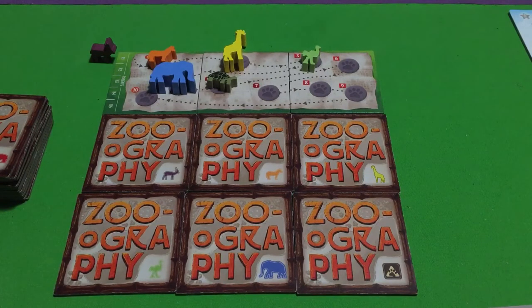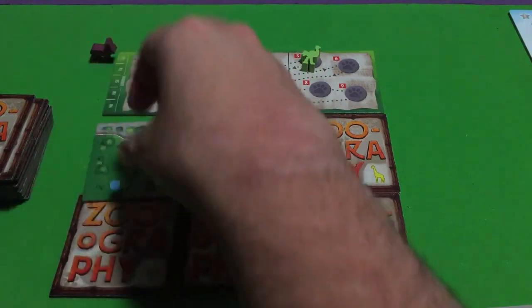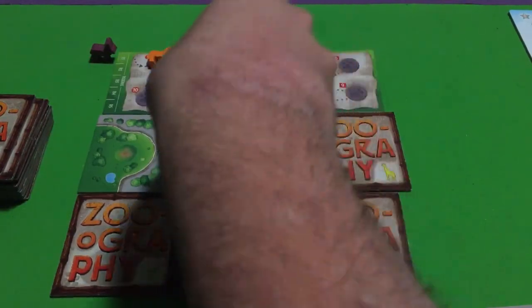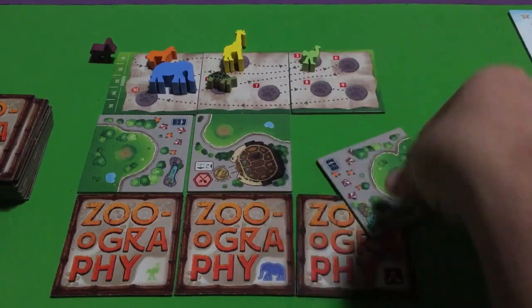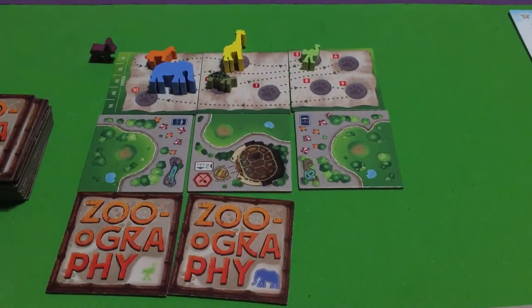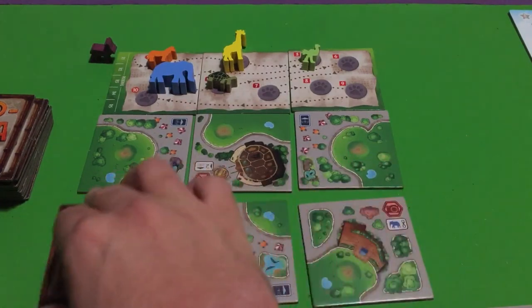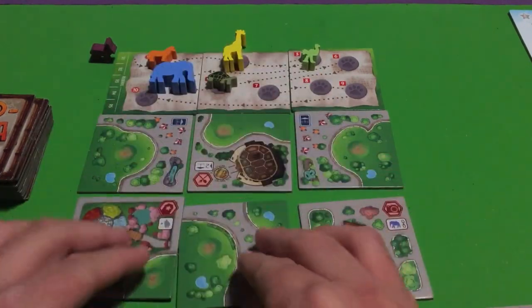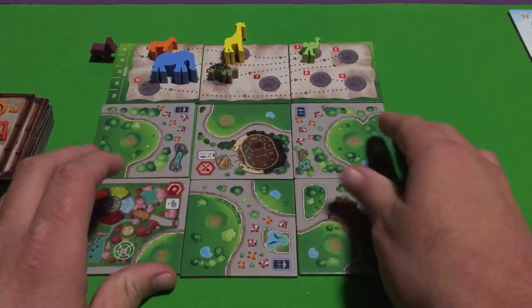After you've done that, you'll flip these tiles face down. Since we're going to be drafting tiles and animals, you want everyone to see which ones to go for when they're flipped. So you just flip them over like this. That's pretty much the setup for the central board.